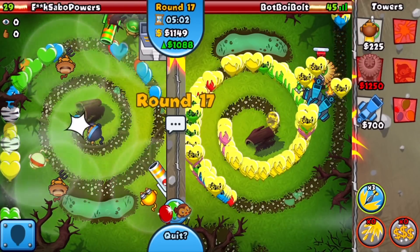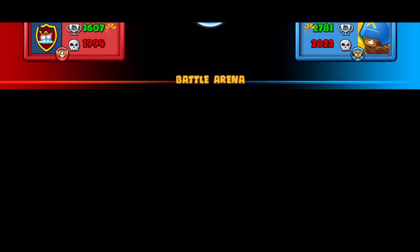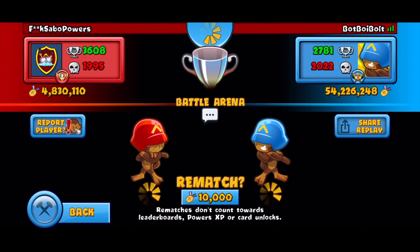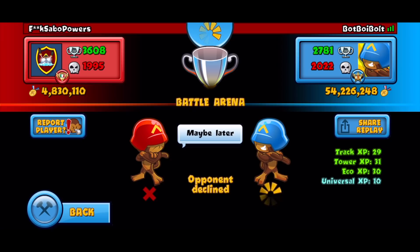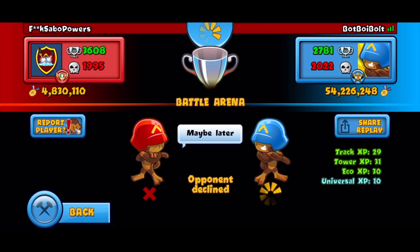He ends up damage boosting — how do you like it, brother? Oh my god, is he screwed? Yes! Let's freaking go! Do not mess with glue, balloon chipper, village! Get out of my lobby bro. He knew exactly what he was doing being aggressive the entire time, and it just feels so good to win with that strategy. GGs only — catch y'all in the next one.